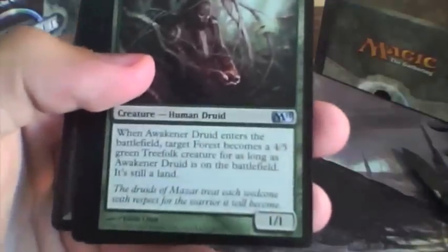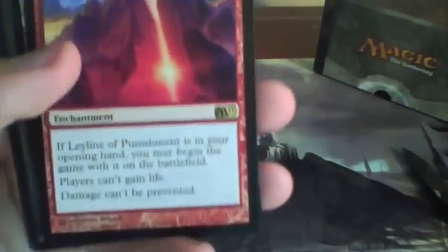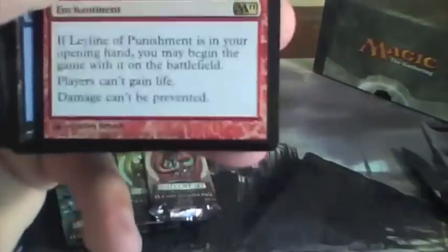Awakener Druid — that's pretty nice. Seraph Angel, Ornithopter, with Ley Line of Punishment. That's a nice card. These Ley Lines have one for each color in this set. If you start with it in your hand, you get to play it without paying its mana cost. It's great for Red Burn decks — it stops anyone from countering your Lightning Bolts and keeps them from healing themselves. Pretty nice for Red Deck Wins.